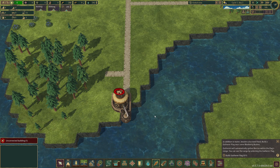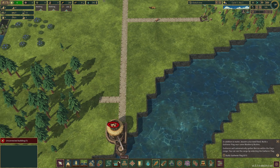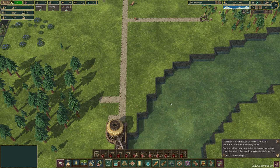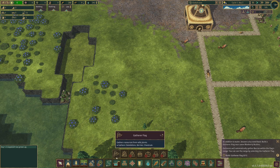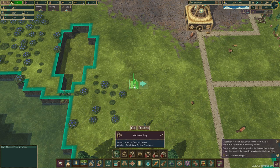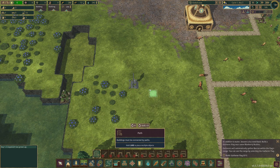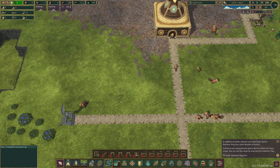This building isn't connected to any district center by a path — that's weird. In addition to water, beavers also need food. I need to build a gatherer flag near some blueberry bushes — the gatherer will automatically gather berries. I can see the bushes nearby. Let me build a path and some wooden stairs to connect it.